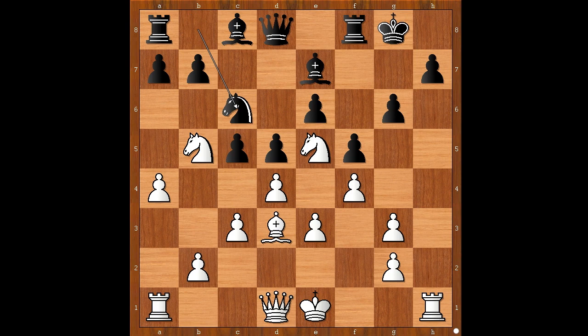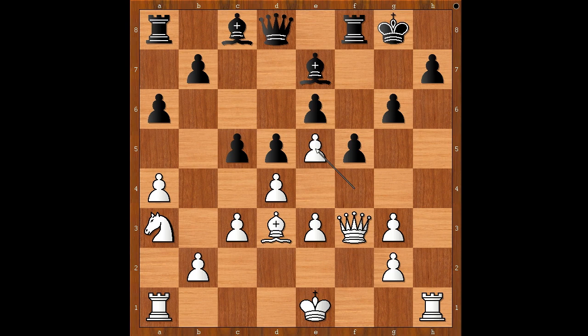g6. f4. Knight to c6. Queen to f3. Kicking the knight back with a6. Knight to a3. Knight takes knight. f takes on e5. Bishop to d7, attacking the pawn. Defending the pawn with bishop to c2. Rook to c8. Who is better? Black has a bishop here, but white has a space advantage and the rook on the semi-open file. How relevant is that?